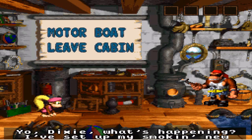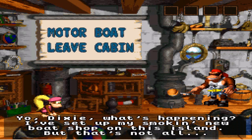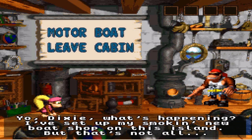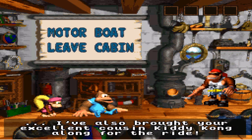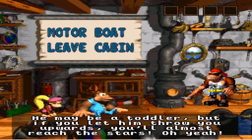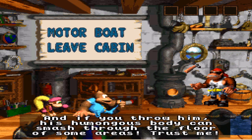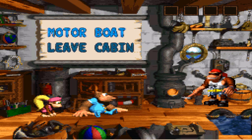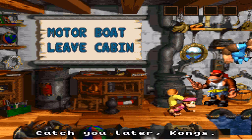This is Funky's Rentals, which means that's Funky Kong. Yo Dixie, I set up my smoking new boat shop on this island, but that's not all. I also brought your excellent cousin Kiddy Kong along for the ride. He may be a toddler, but if you let him throw you upward through the air, trust me. That dialogue goes by too fast. So yeah, 'Catch you later, Kong's' — that's what he said.